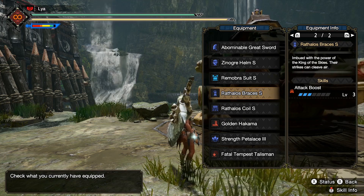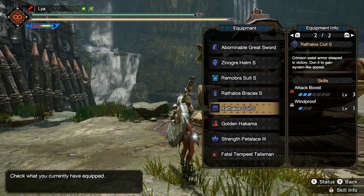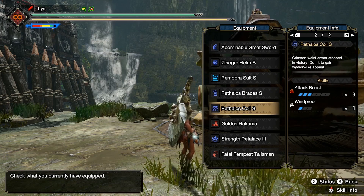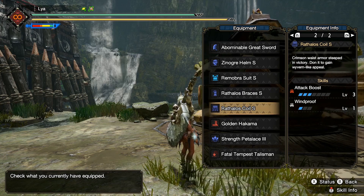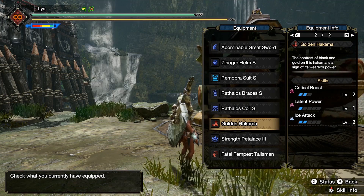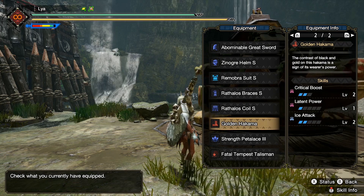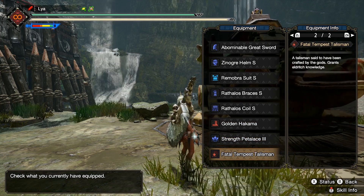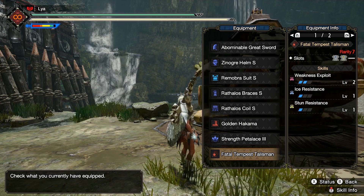For the arms, Rathalos Braces, which is giving me Attack Boost level 3. Then Rathalos Coil for my waist, which is giving me Attack Boost level 3. Then the Rajang legs, which is giving me two levels of Critical Boost, and I have two ice attack gems slotted into those as well — the Strength Pedal Greaves.